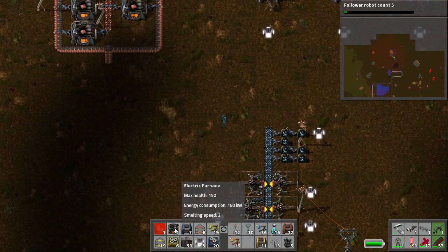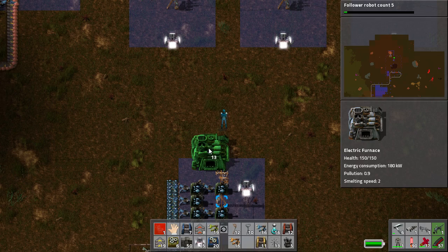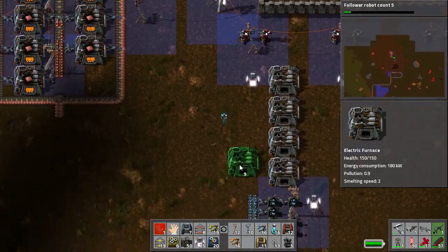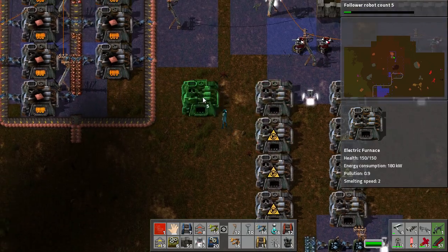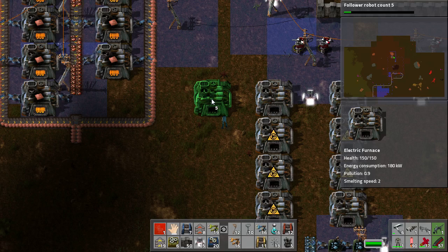The first thing we're going to need to do is throw down eight iron furnaces — two and four. We're just going to have the room to do it. Now our iron plate needs to go three ways.